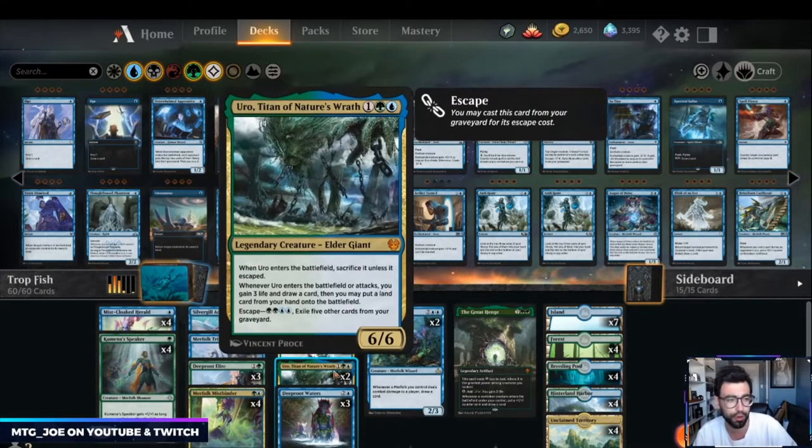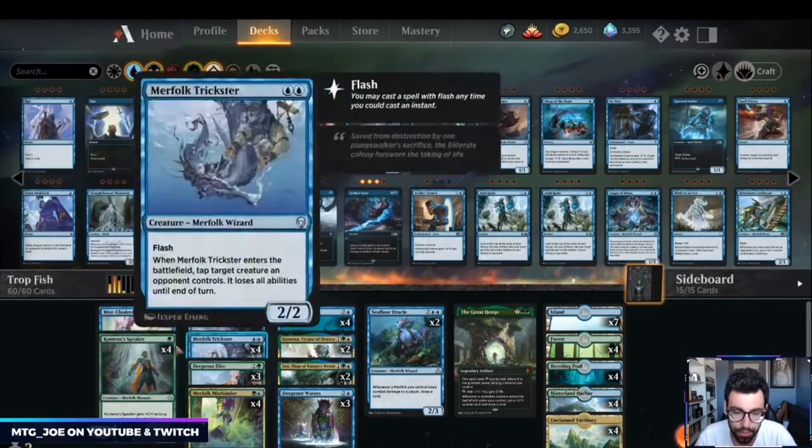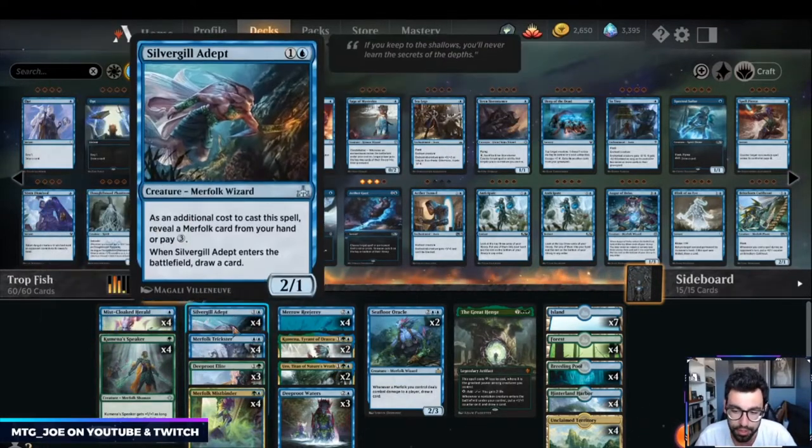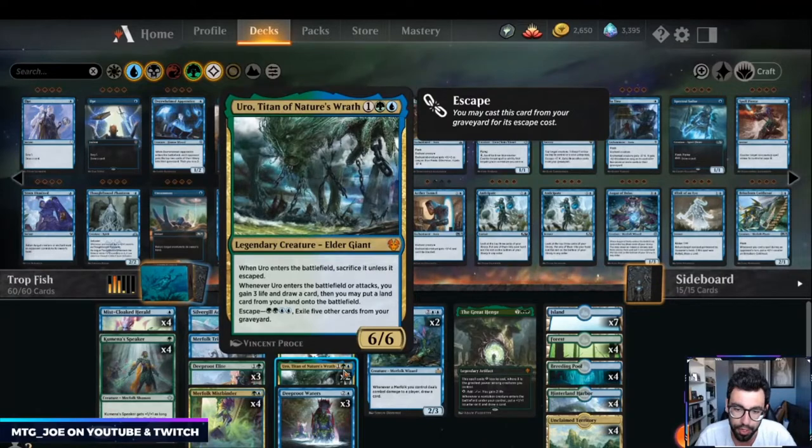I'm trying a couple of Uros in the deck. Although not a merfolk, it gives the deck some resiliency late game. If your board gets wiped — and with these creature-heavy decks that hits you hard — Uro lets you cast cards from exile or your graveyard, gain some life, and draw some cards.